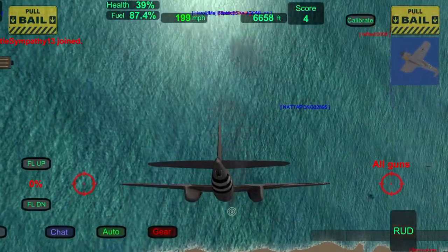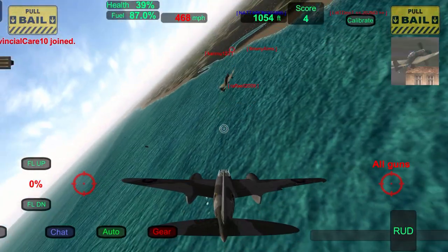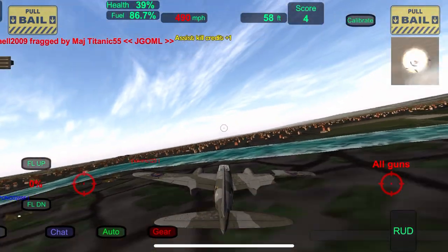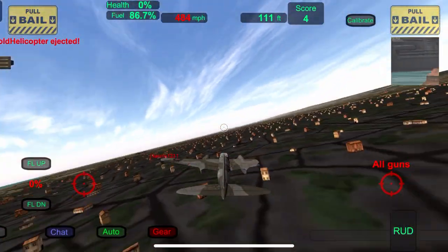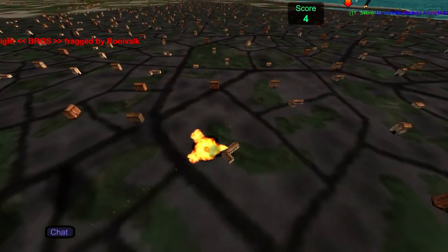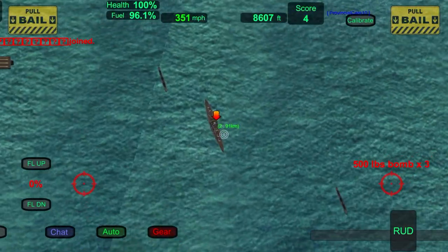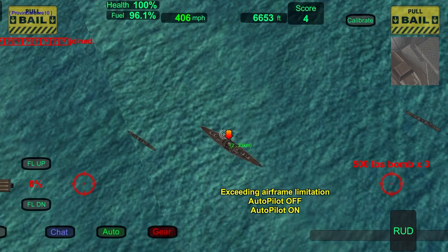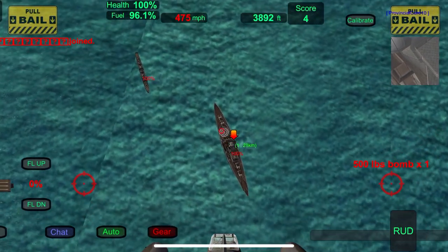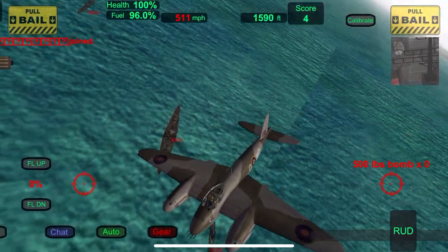If you really want to go at it, you can push 500 plus miles per hour, although you're going to have lower G resistance and your plane might just rip in half — that's typically around 550 miles per hour. Anything below that you can pretty much take, which is not super realistic, and I can understand where the complaints are coming from. They don't need to change the cruising speed, they just need to make it so it breaks apart a little sooner, maybe.